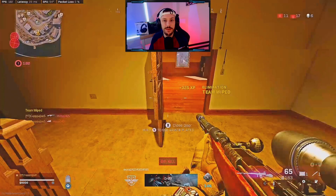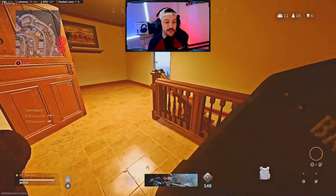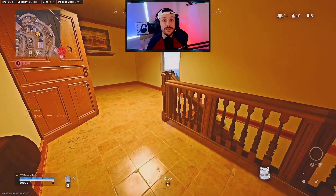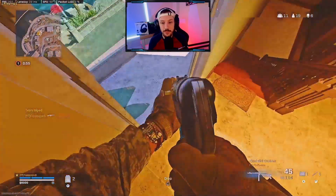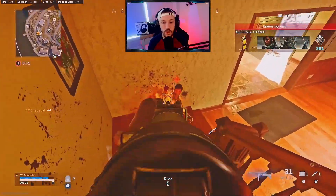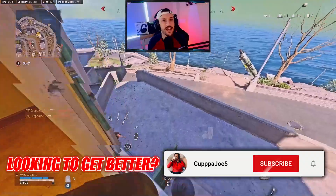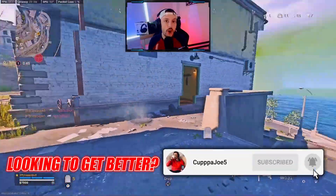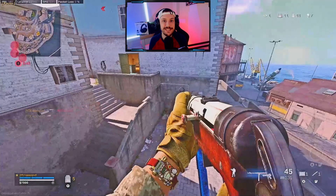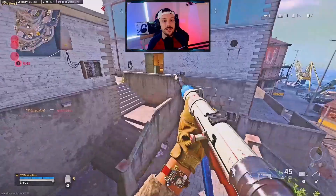I'm going to get the thirst real quick before I play up so I can figure out where his teammate is — is his teammate pushing me? That's vital information. It ends up being a team wipe, so I slow down. There's still one more person from a separate team, and I get him right here. In that scenario I don't take a lot of damage because I hit all upper torso shots — that's how we take less damage, by hitting shots and using movement.